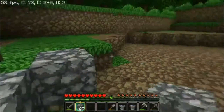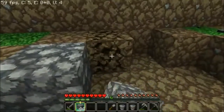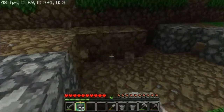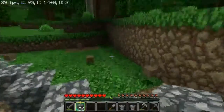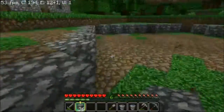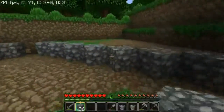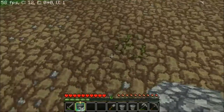If you use bone meal on this spot it'll grow grass, seeds, and flowers — I think I will do that actually, that's a good idea. I'll implement dispensers into the corners — just one at each corner should be enough to get it all. And right there is the center.